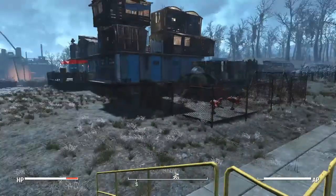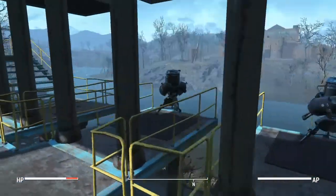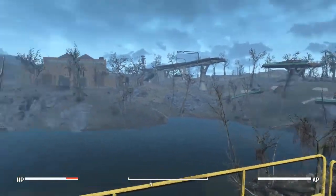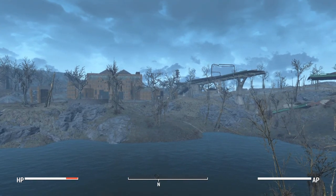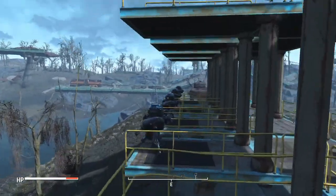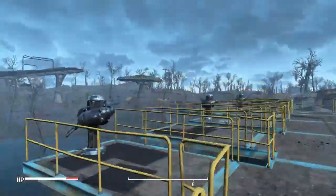This is basically the defense of my entire settlement. Basically anything coming from the north — because that hospital is infested with super mutants — I've got it covered with turrets down here and more turrets up here.